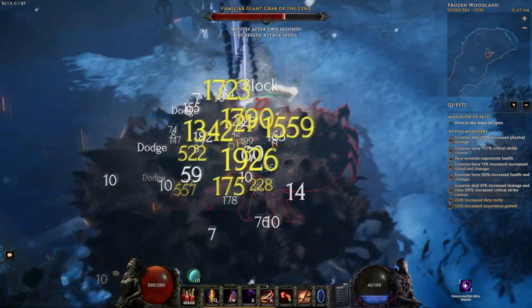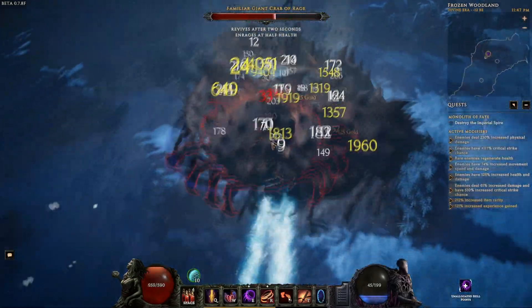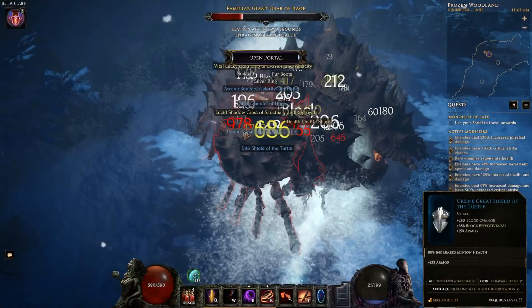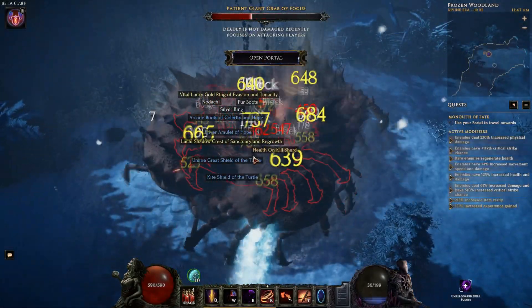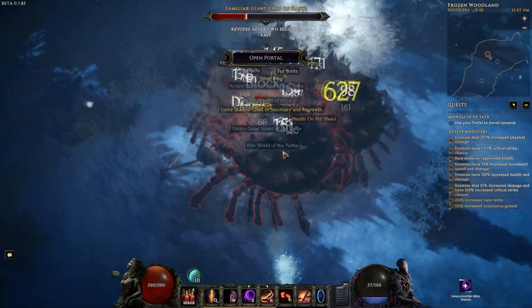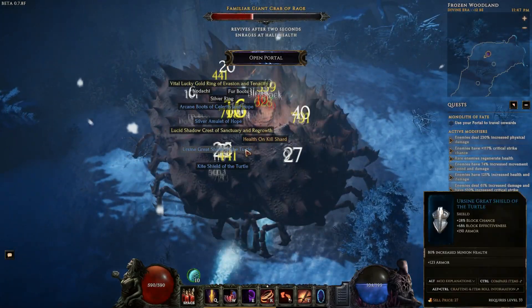Hey everybody, it's Boardman21 and today's build is going to be a 100% uptime Warpath build. Warpath will still do decent damage, but we built it so that it's going to have a 0 mana cost — your mana doesn't drain at all while you use it, and you can officially stay in it the entire time that you want.